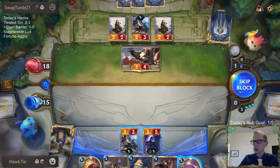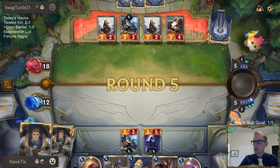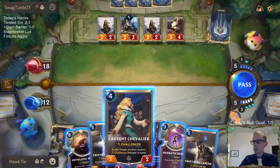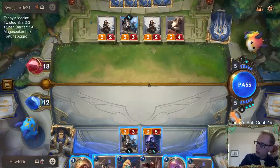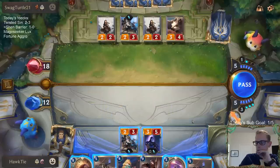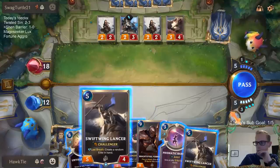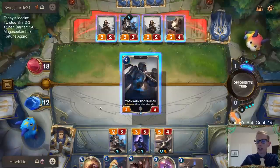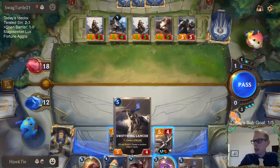Misfortune and Quinn. Swiftwing Lancer is like the better challenger, but Chevalier would just get us that card advantage going. Do we really need the card advantage though? Yeah, Twisted Sin was a fun deck - you get to draw lots and lots of cards. Okay, so glad we played the better card.